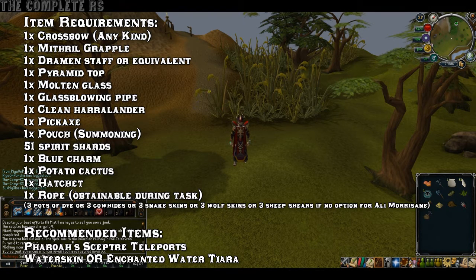You'll also want a Rope, which you can obtain during the actual tasks, but it's easier to bring one at the start. Additionally, for Ali Morrisane, if you don't have the option to do the little rune puzzle, you will be needing 3 Cowhides or 3 Snake Skins, and you'll have to do the little mini-quest to actually open it for yourself.